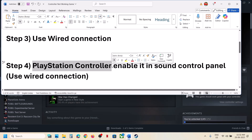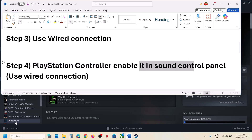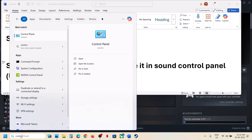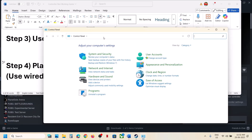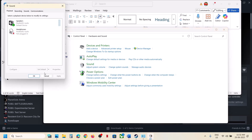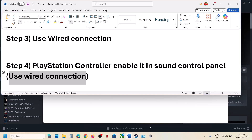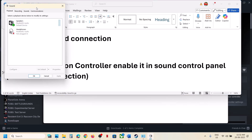This next step is for PlayStation controller users: enable the controller in the Sound Control Panel. Type 'Control Panel' in the Windows search box, then go to Control Panel, then Hardware and Sound, and then the Sound option. You have to connect your controller using a wired connection.